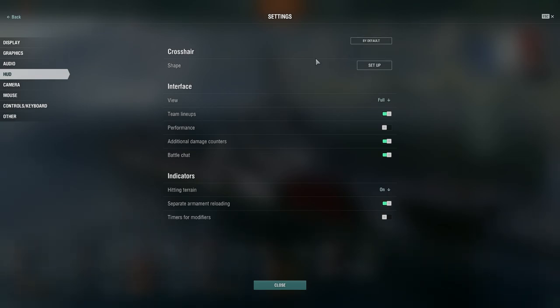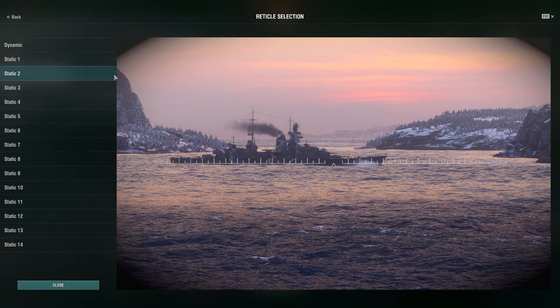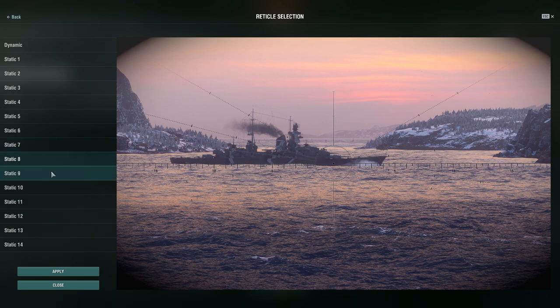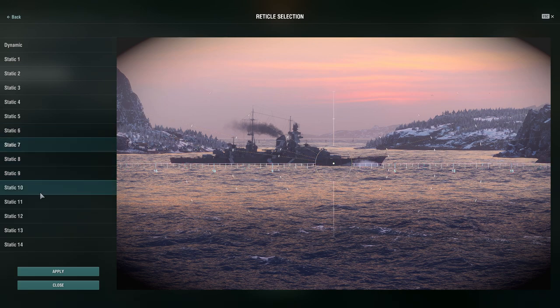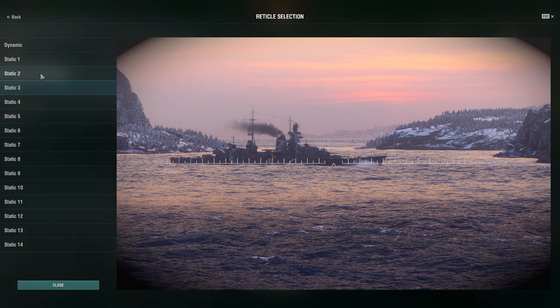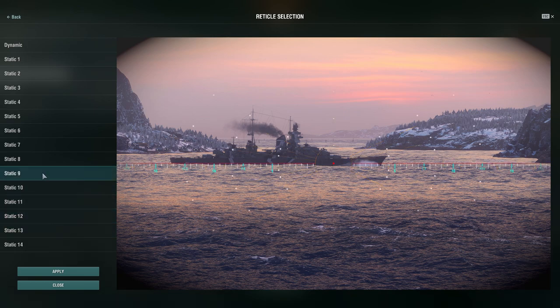Moving on to heads-up display. You can access the default key settings, and you can change your crosshair shape. I have Static 2, which I think is the default. There are many different types — I've seen other World of Warships content creators use some of the more interesting ones. I don't really care to change it much; I just go with Static 2. If I were to try another, I'd probably pick one that shows angles more clearly for when a ship is kiting.